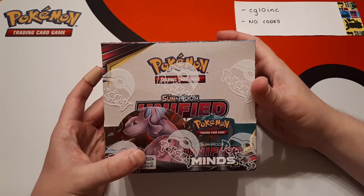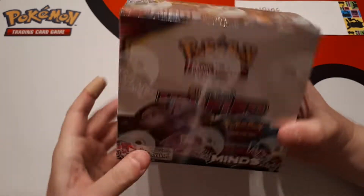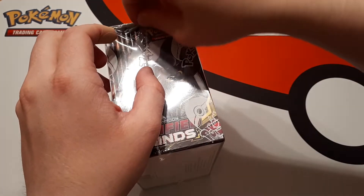Hello and we're back with another Unified Minds booster box being opened. On the front we've got Mewtwo and Mew, on the top we've got Garchomp and Giratina, on the left side we've got Deoxys and Espeon, and on the right hand side we have Darkrai and Umbreon. And we're showing you off the artwork.